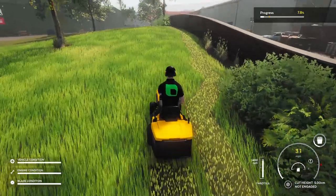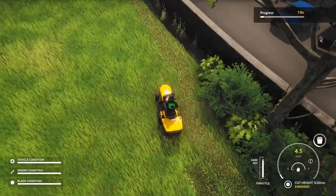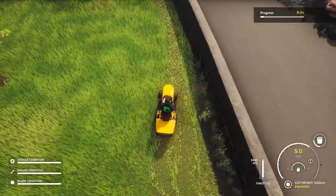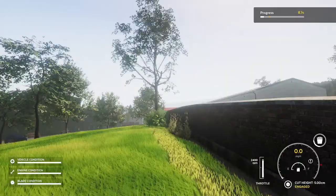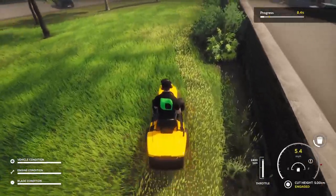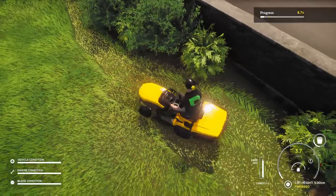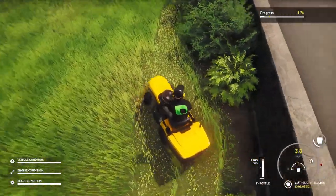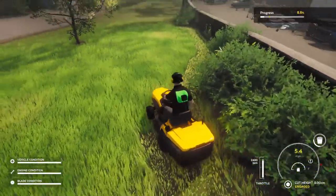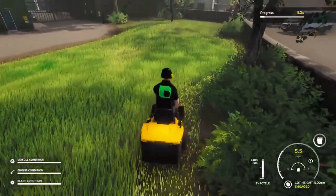Let's try out some more buttons. Square disengages the blades, circle gets up. Triangle — oh I got an overhead view like old school GTA, and then far back third person, and now first person mode. We're cruising, but I can't see if the grass is getting cut behind me, so first person view is not going to work. Look at my progress — oh my god. Hold R3 to see the pro view highlight.